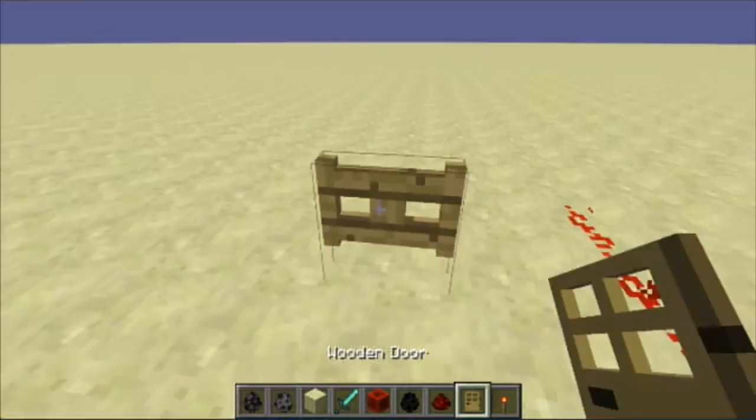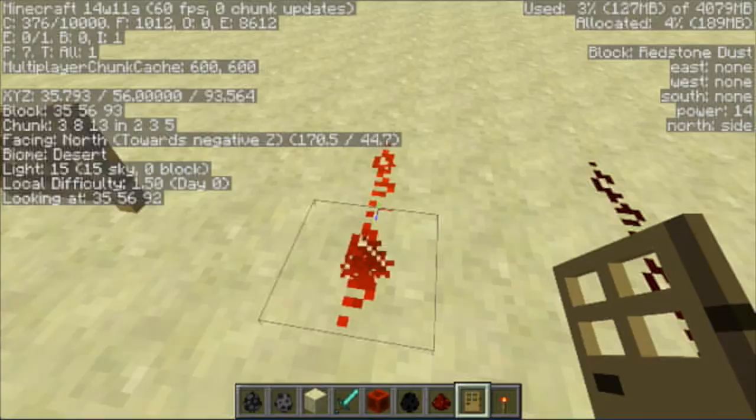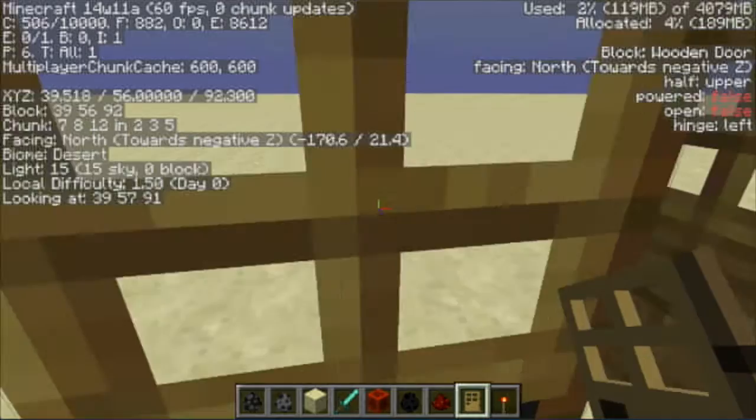If I open the F3 menu, you'll see as I hover over redstone, in the top corner it says 'block redstone dust, east none, west none, south none, power 14, north side.' Whatever block I'm looking at, it will display that. It'll just say the name of the block if it isn't set up for it yet. With doors, it tells me the door is not powered and it's not open — and this other door is not powered, but in this case it is open.